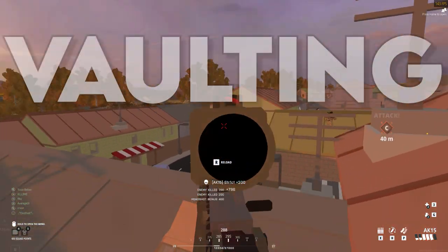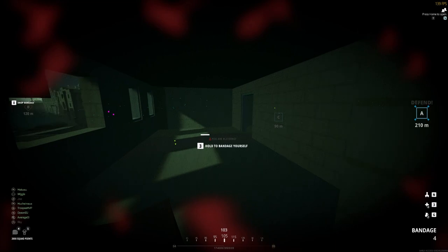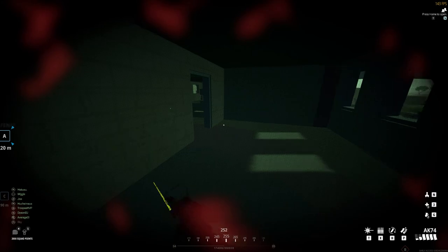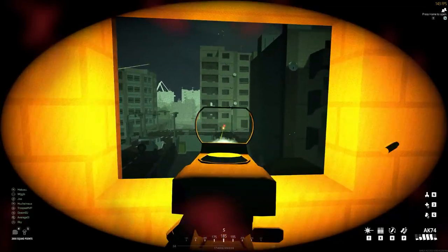The first thing I want to talk about is vaulting. Vaulting in this game is extremely important, and I really feel like it's being underutilized. The maps in BattleBit Remastered have a hell of a lot of verticality, and as such, if someone is pushing a building you're in and you can only go up or down the set of stairs, this means that it's going to lead to a lot of choke points and you're going to die a lot more than you need to.